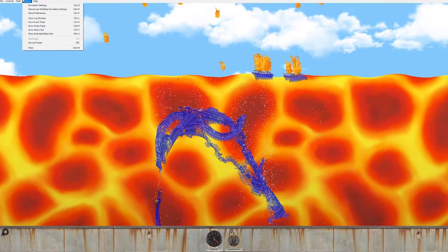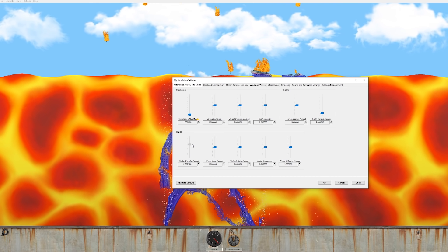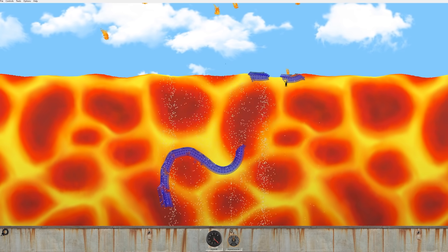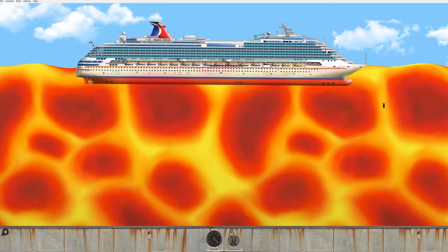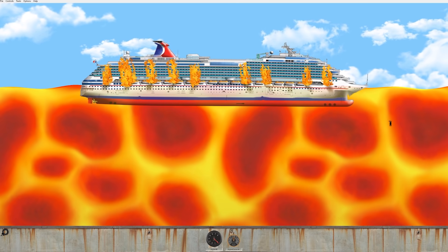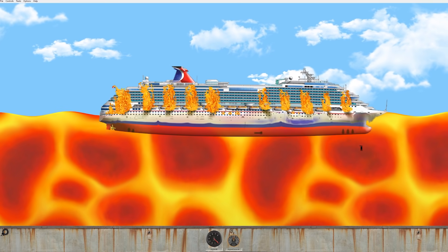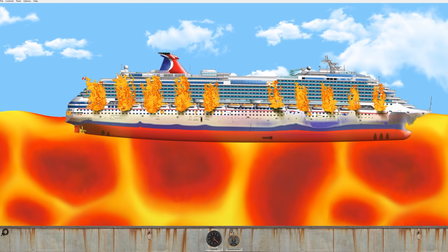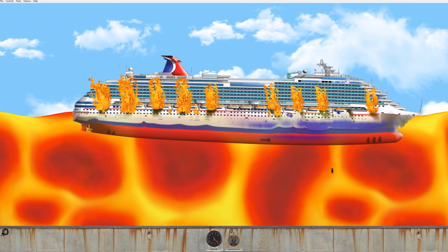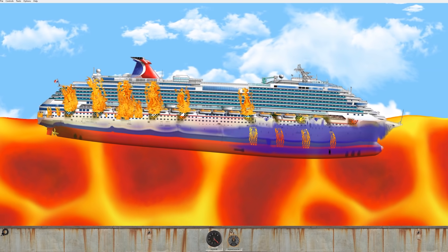For science, we're gonna do it again except with the normal water density settings — back to one. Let's reload the ship and watch this. Same settings — see how quick it goes down. It's melting much faster! The droop is real, but it looks different — it's not doing that weird tear, it's just drooping. Okay, there's actually not that much of a difference. There's the tear.